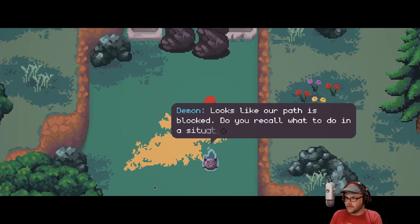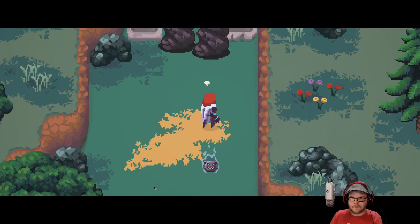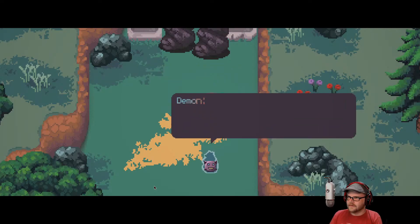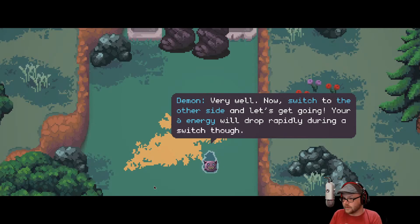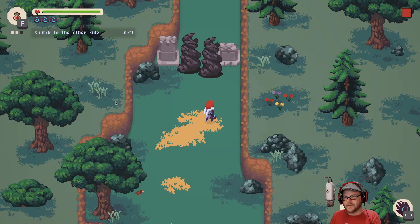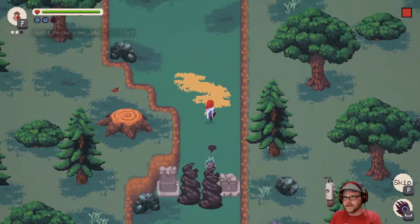Now this is where we get interdimensional things. Look like your path is blocked — do you recall what to do in a situation like this? I vaguely remember. Switch to the other side and let's get going. Your energy, which you'll see up in the top left corner, will drop rapidly during a switch, so we can't go doing it all the time. So as you can see, top left — these little guys popping up — this is my energy, which we can go shift and go to the other side, the upside down or whatever.